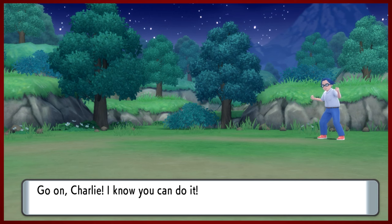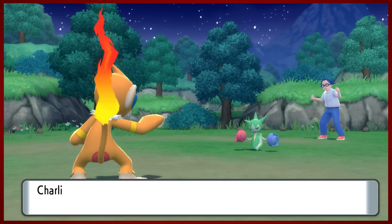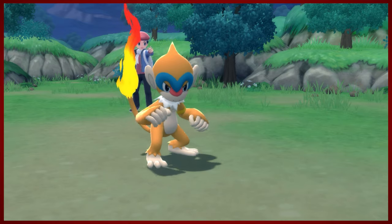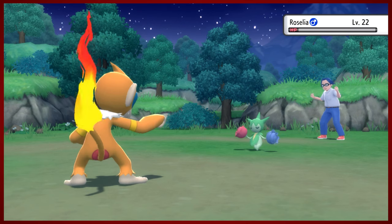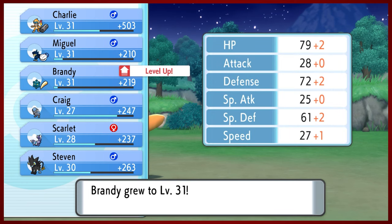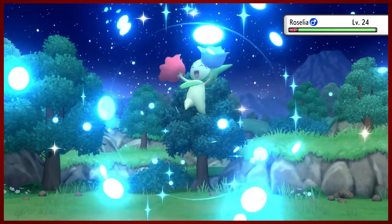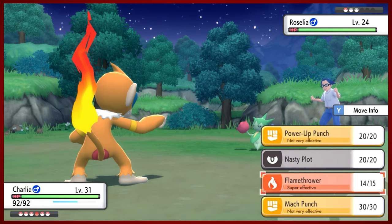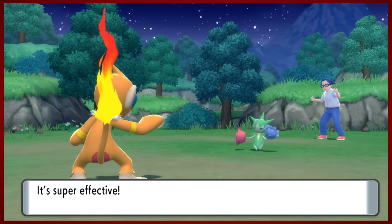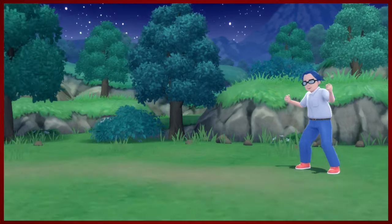Maylene's ace Pokemon Lucario does Drain Punch, which is actually a really powerful fighting move - better than Power Up Punch and Mach Punch. I'm not entirely sure how long those moves will last on Monferno. I haven't really thought about what its final move set would be. You do have options once you go to the Veilstone Department Store. We are just leveling up like a boss right now. Drain Punch is about a 75 power move - we like the power.